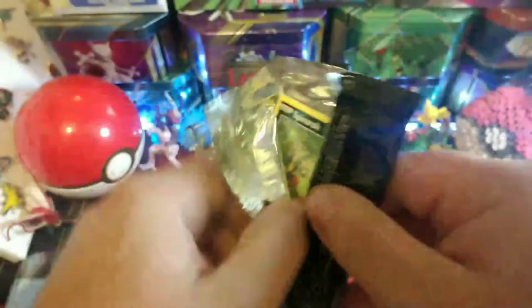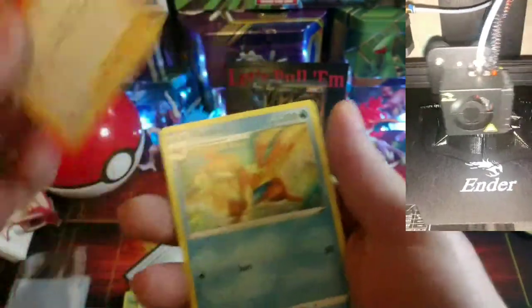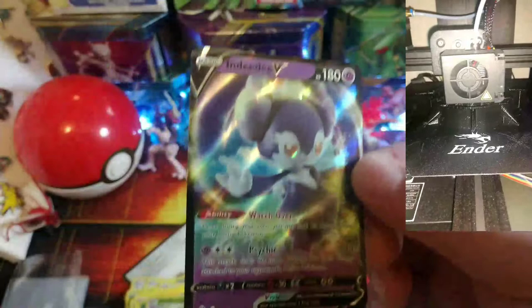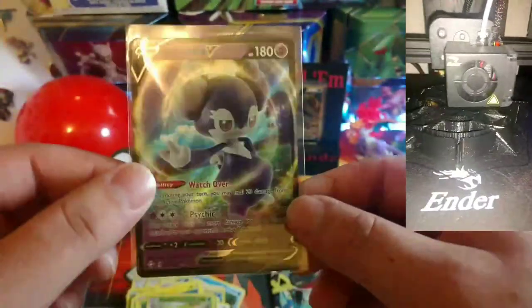At least that's shiny, come on - code card, grass energy, Wailmer, Gym Trainer, Floatzel, Spinarak, Shinx, Horsea, Yanma, Morpeko, a reverse Dart Tricks taking our shiny spot, and an Indeedy V - okay! Got a nice little V card, it's another one - double - but still nice. That's psychic.